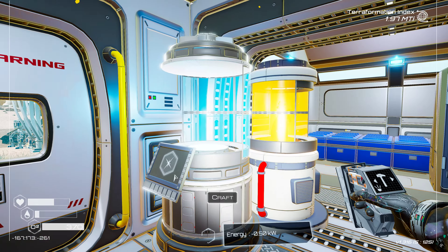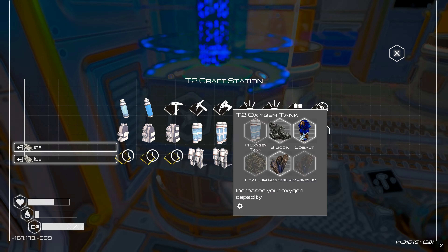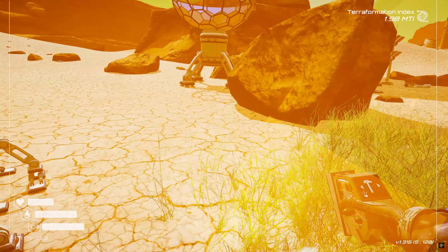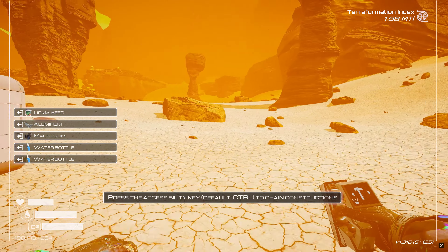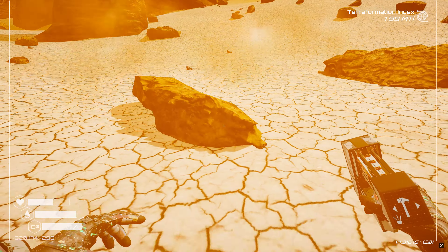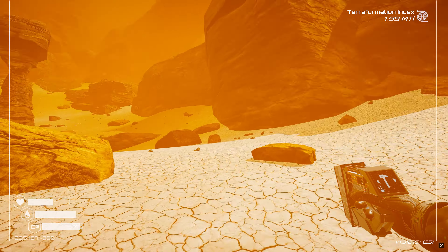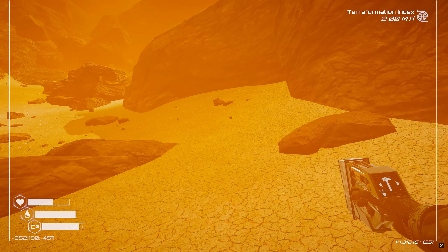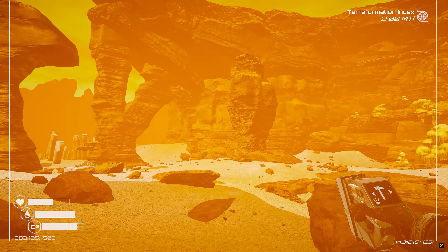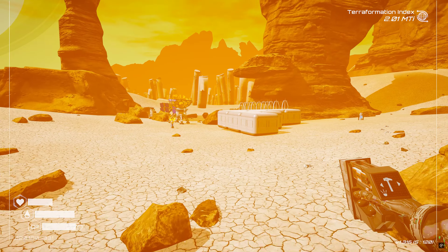We need more of these grass spreaders. I need magnesium - is there any around? Oh there's some. We need that last water bottle. I guess we're done putting down grass spreaders for now - getting more ice is like a chore in itself. Let's drop some of this stuff off.